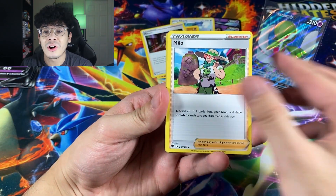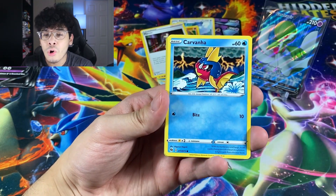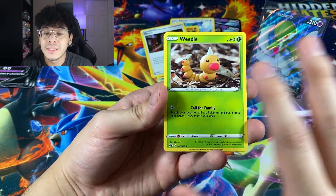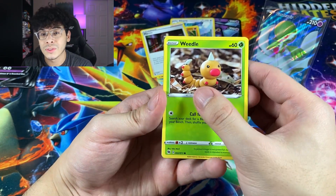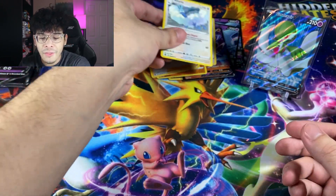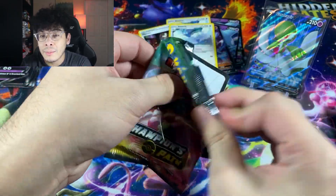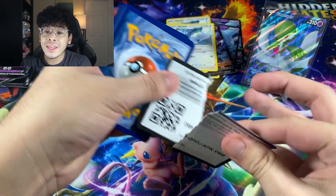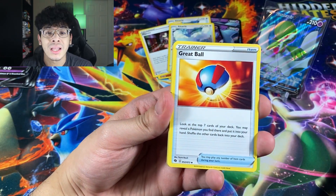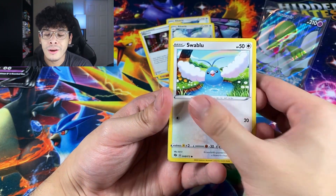I'm really excited for my shiny Charizard V to come back from being graded, because it's not my first PSA card, but it's one of the first. I don't think I've ever graded more than 10 cards to PSA. This Charizard is huge. We got a Pokeball followed by another Altaria holo. Best believe I will be doing a video once that Charizard comes back from PSA. If we hit a 10, that Charizard will easily go for $1,000 plus — and if you keep it, it'll go up even more over time.